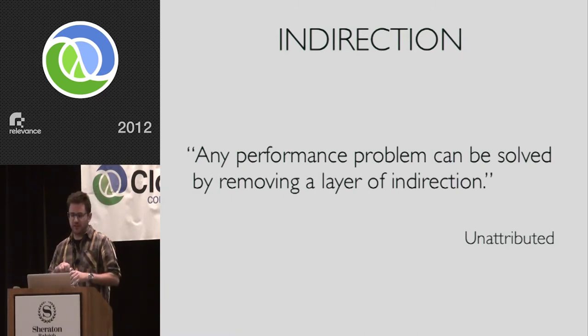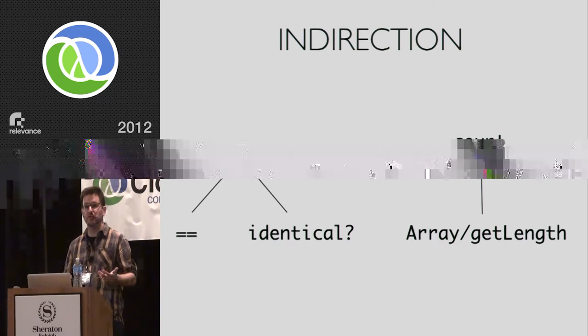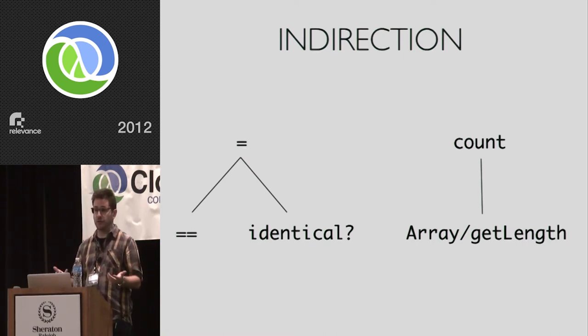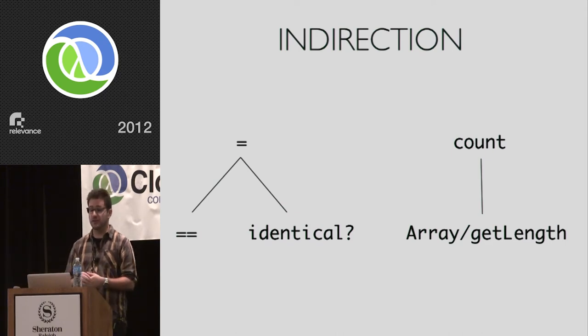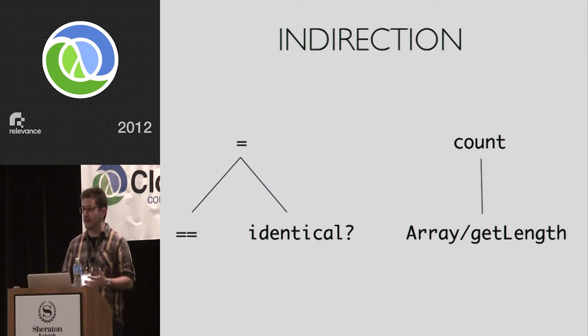One reason things can be slower is the indirection that Clojure uses. Many operators and functions under the covers do several different things depending on what they're handed. The single equals, for instance, goes down to double equals for numbers or reference equality. Count goes to a whole bunch of stuff, but if you're using an array — which you probably will be if you're performance sensitive — java.lang.reflect.Array.getLength is significantly faster than count. When I say much faster, I mean that in any normal program this wouldn't matter, but when we're trying to minimize everything, getting one of these things wrong can double, triple, quintuple the time it takes to do something fairly simple. You have to be very careful about each individual action in this inner loop.